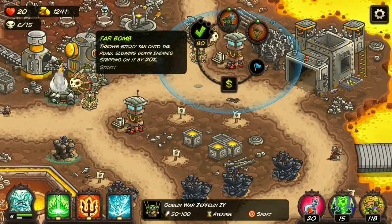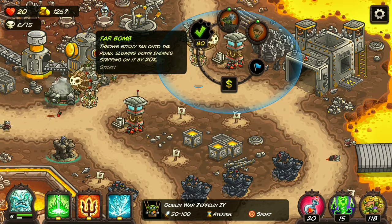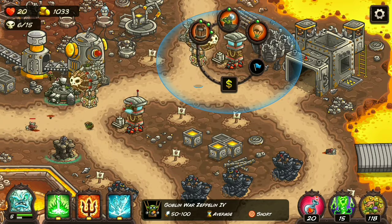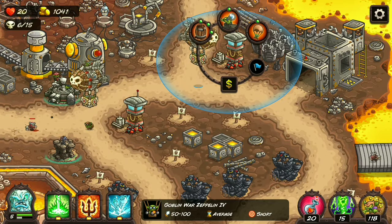And then finally we have the Tarbomber ability, which slows enemies by 20% at level 1, then 40%, and then 60%. The cost is 80 gold per level, so it's pretty cheap.